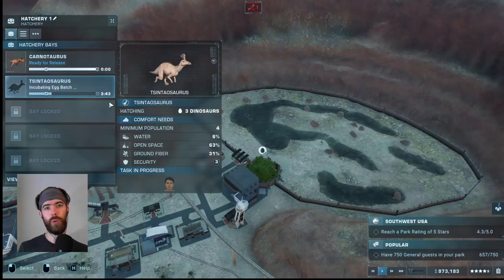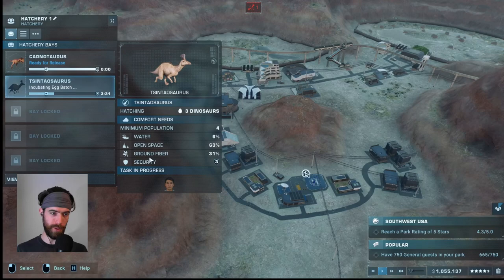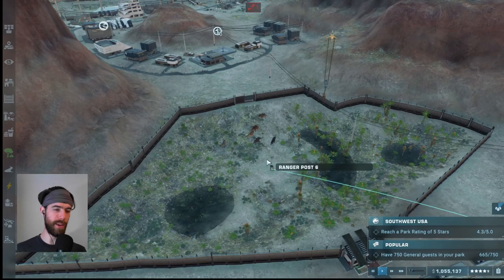We've targeted this Tsintaosaurus — sorry, Americans never put a TS at the very beginning of words — but he's going to be the cohabitating buddy of the Stegosaurus. He also uses ground fiber as his food source so that'll be overlapping, and these guys enjoy living with other species types, so their species types are compatible.